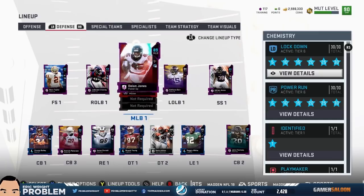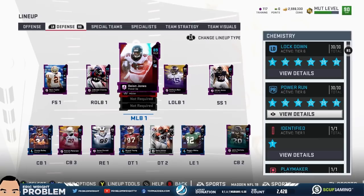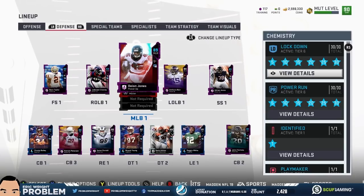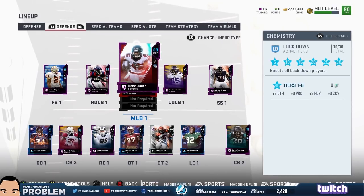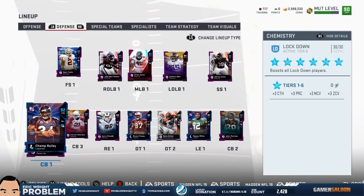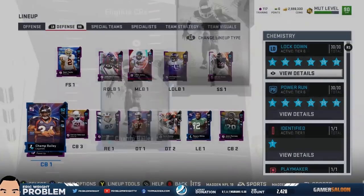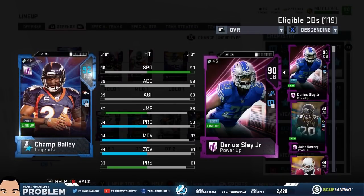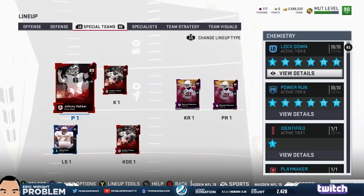Deon Jones at middle linebacker, Anthony Barr, and master Shazier 84 — and that's my defense. Another thing to note: on defense, Lockdown tier six is activated — plus three catch, plus three play recognition, plus three man, plus three zone, which is pretty crazy. Look at Champ Bailey — his man coverage and zone are 94 and 94. That's just insane when that tier six is activated across everybody with that chemistry.